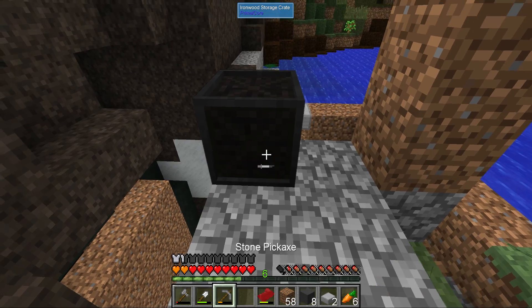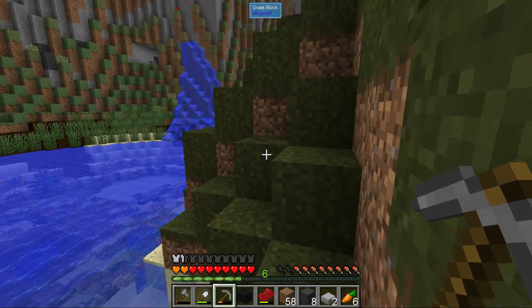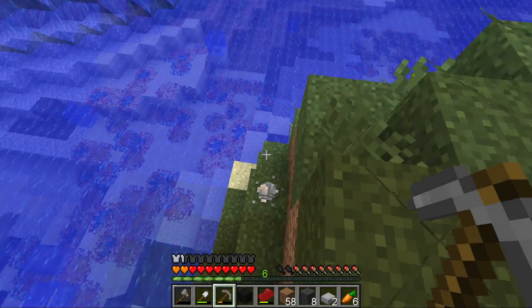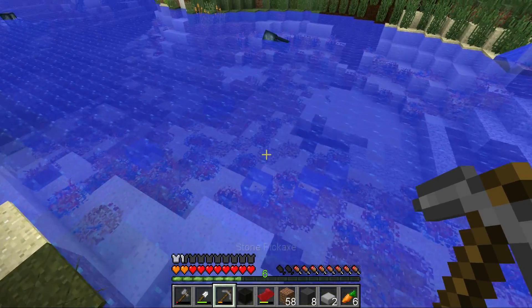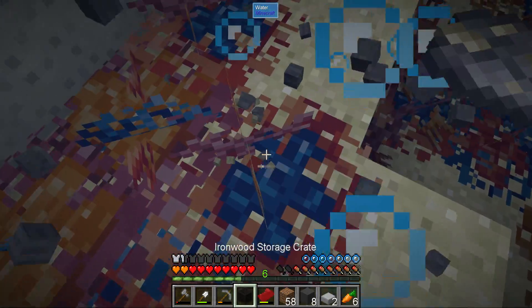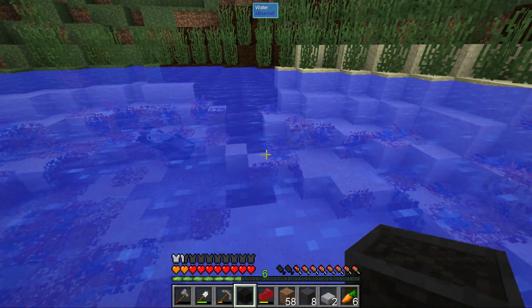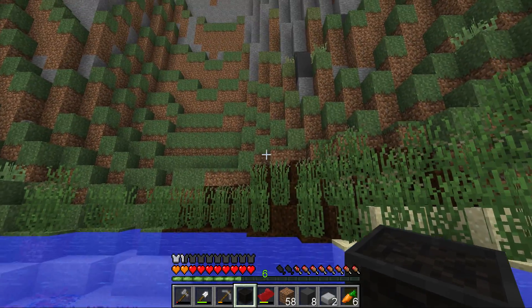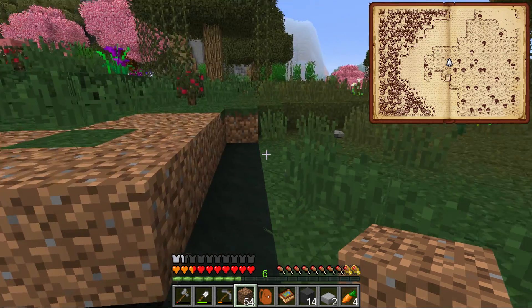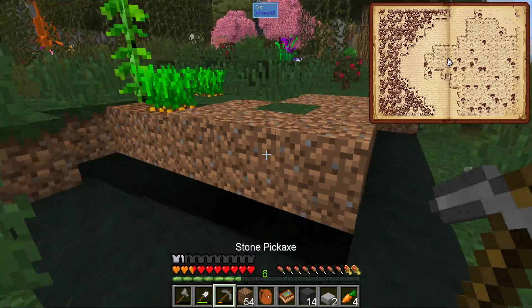I also grabbed some slate that I found around here, because I want to use that for designing the new room. I should get some more. Then I'm going to head back home and focus on the main thing: getting into blood magic and getting a new room set up in the base. I keep collecting ore samples — every sample is obviously one ingot, so it's a pretty good trade.